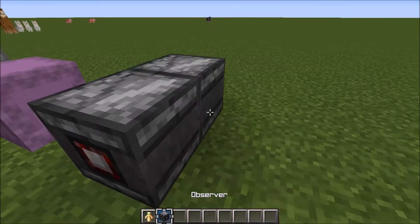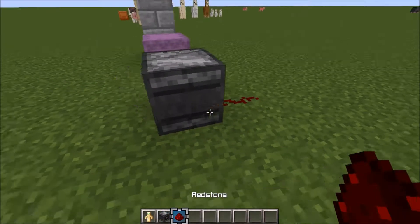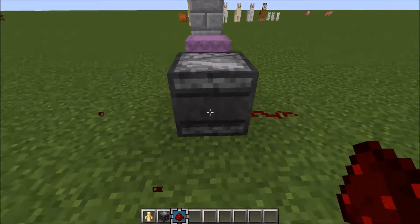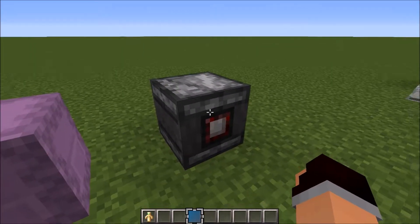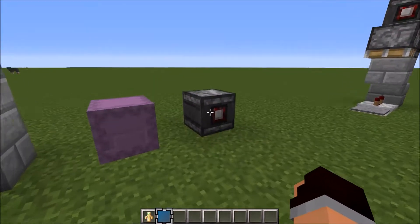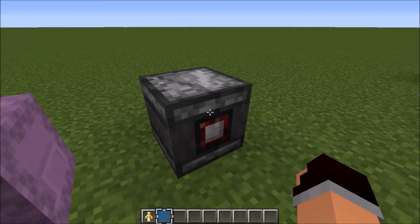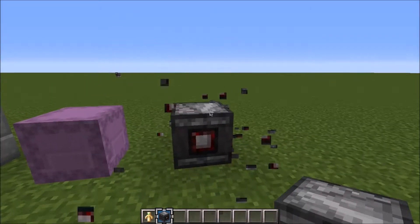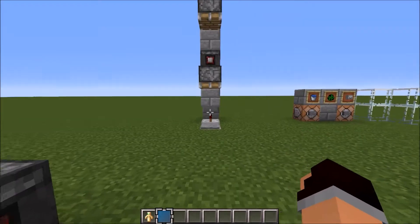And then of course we have the observer block — probably the biggest change to this update. It's quite easy to say that this is not a bold statement at all: the redstone world has literally changed every aspect because of this one block. This block changes everything. It sounds really cliché, but seriously, this block has literally changed redstone, and I'll show you some demonstrations right now.